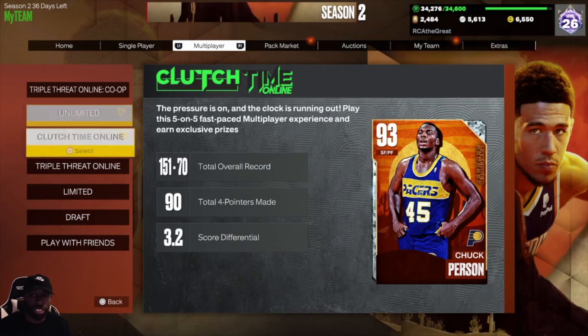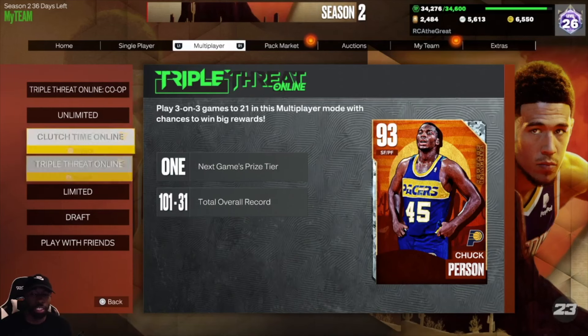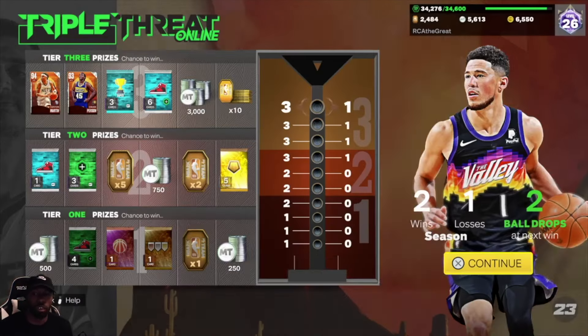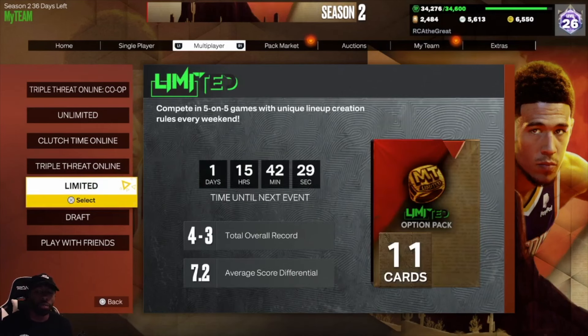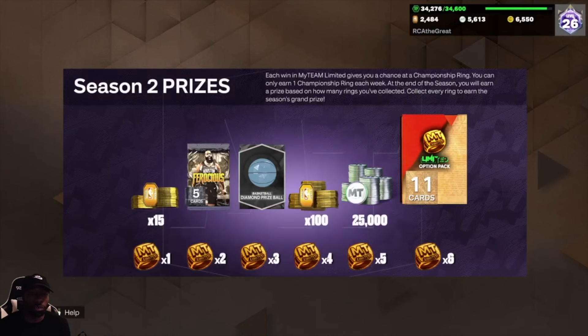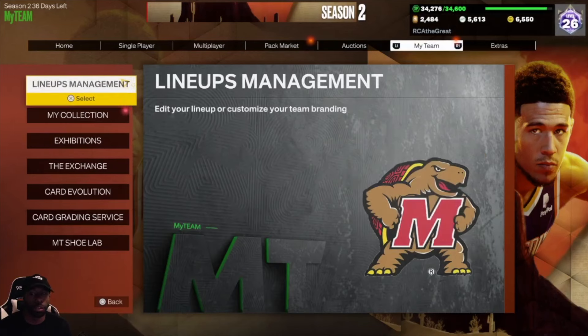Clutch Time Online is the same — around 50 to 75 games you get a Hall of Fame badge, and I think the 100-win mark gets you the Centerpiece. As for Triple Threat Online, unless they put it on the boards you won't really see a Hall of Fame badge that much. In Limited, you can get one if they have it within the rewards — they don't currently have one, but they do have a Diamond prize ball, which leads us to the next topic.